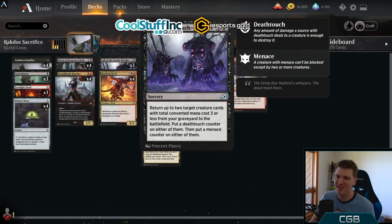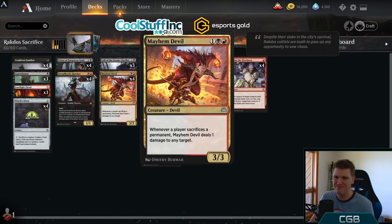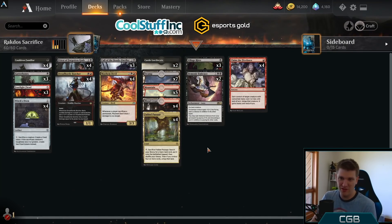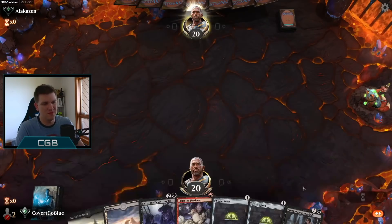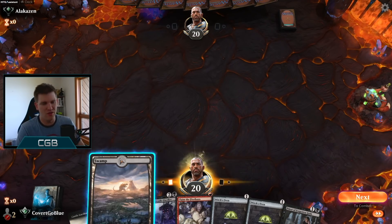Cards aren't strictly better than each other — they're just better in certain spots and matchups. Call the Death Dweller got worse because Scavenging Ooze is a problem, but if you can get the Ooze off the board, Call is still good. With that, let's dive in and let the nonsense begin.